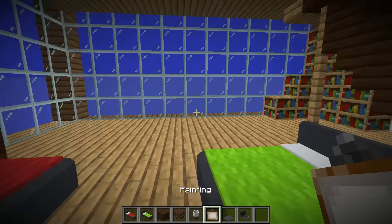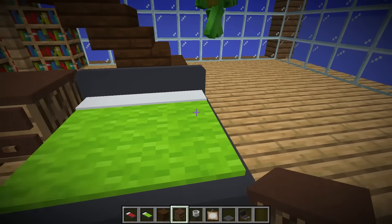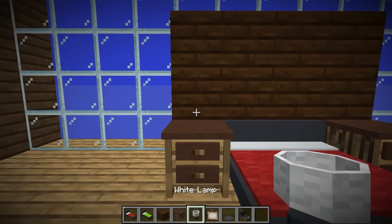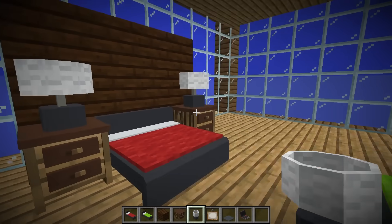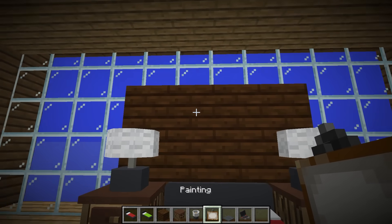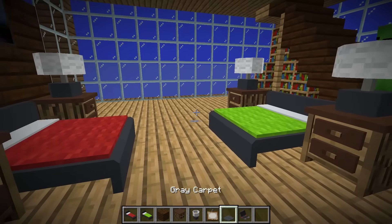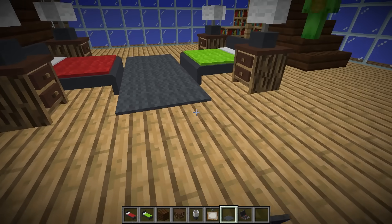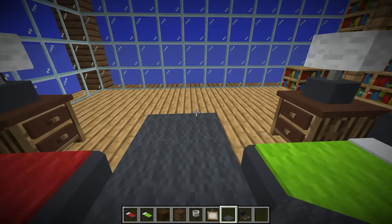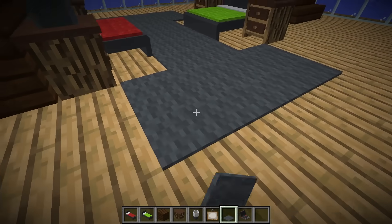And there you go. I'll give us some side tables. And then we'll need something to put on those tables — like these lamps. One on each side table. This looks like the perfect spot for a painting. Should we put carpet in this room too? Definitely! Let's carpet this entire room.